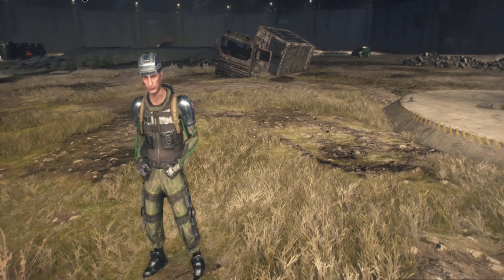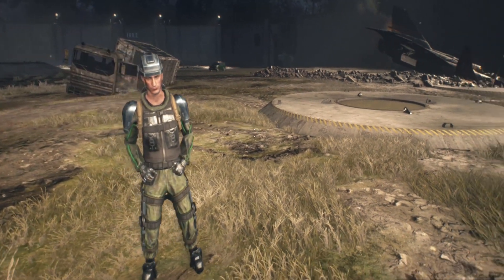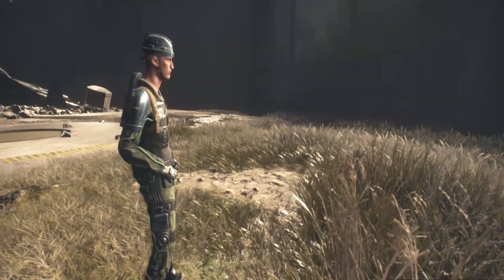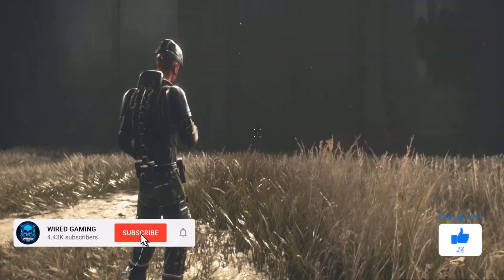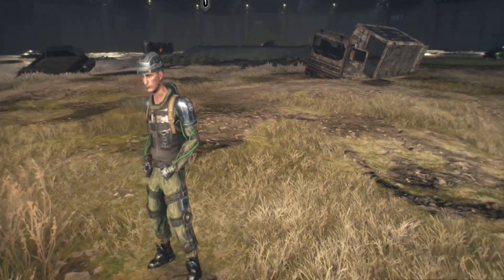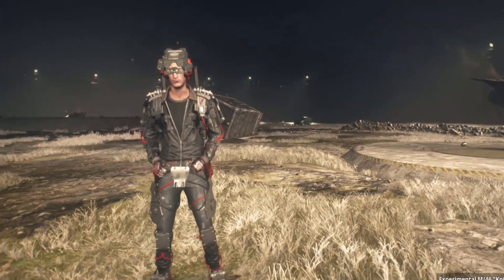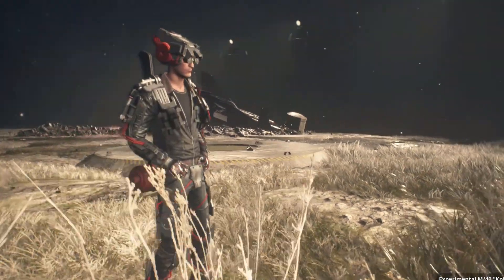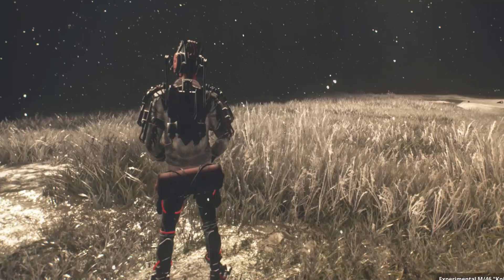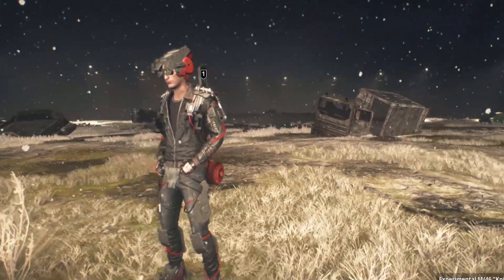Hey, what's going on guys, Wired Gaming back again with some more Generation Zero. Today the plan is simple: we are going to be going over the Phoenix Exosuit and the FOA Exosuit. They are the two coolest outfits in the game and because they are sort of rare outfits that you get from machines or challenges, I think they should come with their own special bonuses.